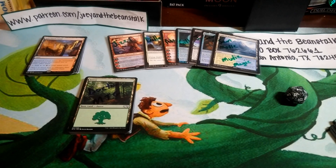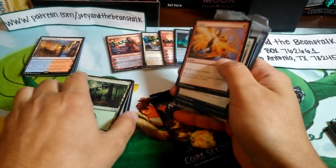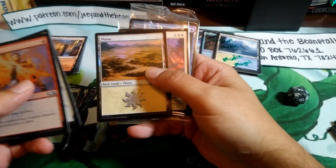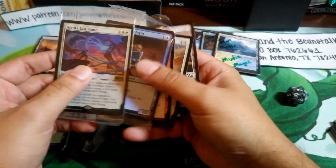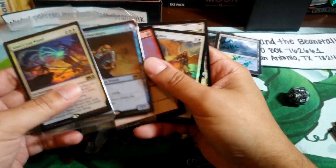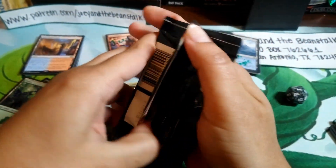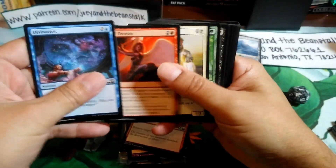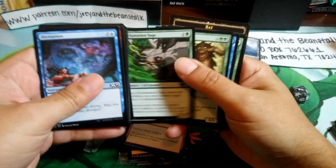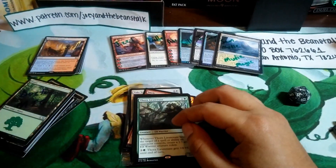Now for this week's subscriber giveaway, it's going to AJ Volkmer! You're gonna get a booster pack, some random foils, a foil planeswalker, and two pre-release promos from my pre-release kits that I never used — Jaya's Immolating Inferno and Mystic Archaeologist — both promos. And of course a booster pack. Let's see what you get — the rare is Thorn Lieutenant. That's what you're getting, AJ Volkmer!